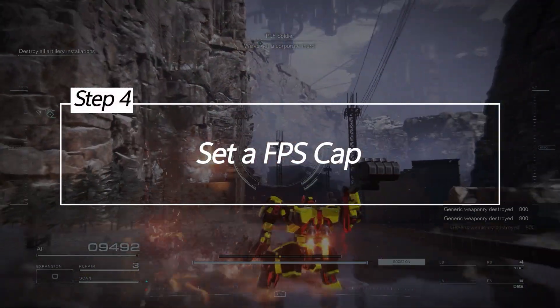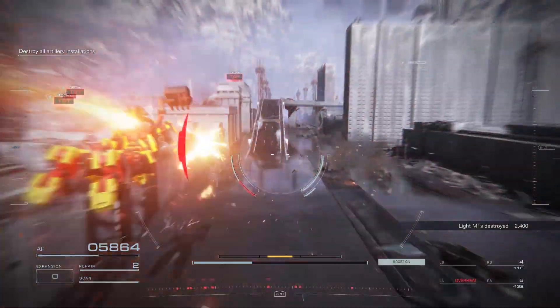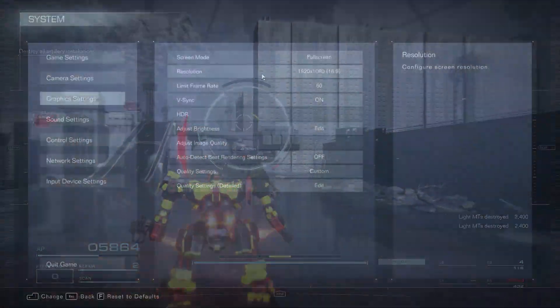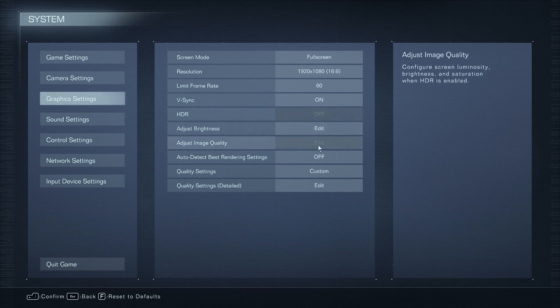Set an FPS cap. Capping the max FPS can stabilize performance and reduce stuttering in Armored Core 6. Set a limit matching your monitor's refresh rate. To cap FPS, set an optimal cap — usually 60, 120, or 144 FPS depending on your monitor. This smooths out frame pacing in Armored Core 6.